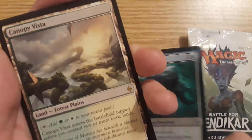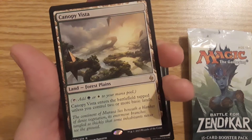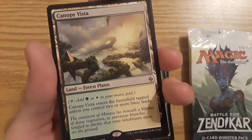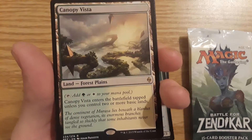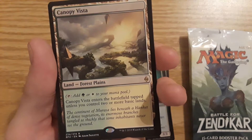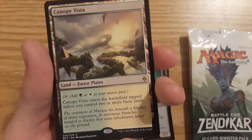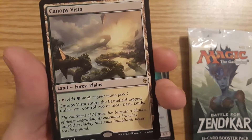And the rare — Canopy Vista, a Forest Plains dual land. You can tap to add a Forest or Plains to your mana pool. It enters the battlefield tapped unless you control two or more basic lands. Usually land cards are worth a bit more as a rare, so hopefully this is worth a decent amount — maybe 5 to 10 bucks.